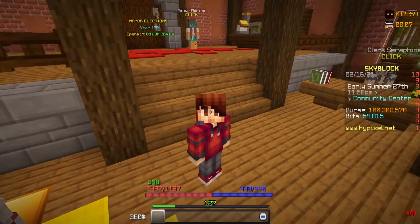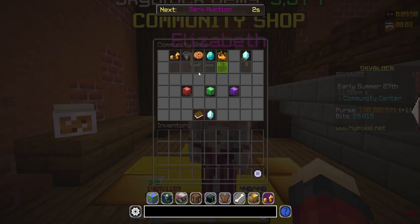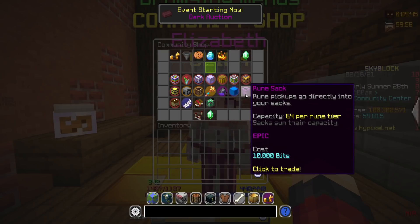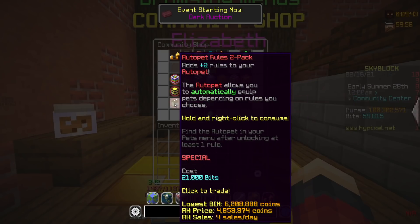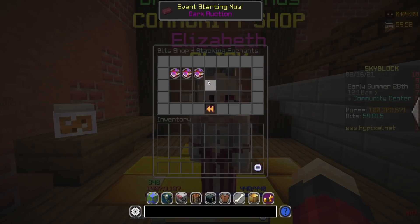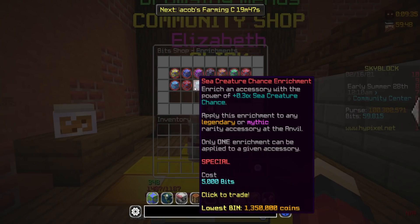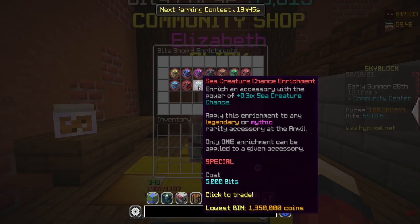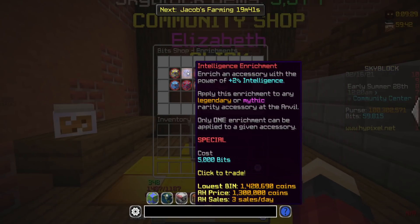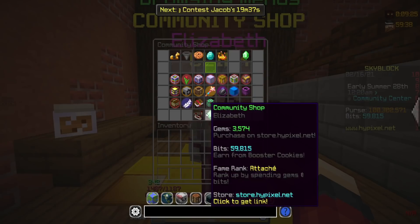Currently I'm in the community center, as you can see, looking at Elizabeth, the community shop. If we go into the bits shop, there are a ton of new items: the block zapper, the rune sack which is very helpful, auto pet rules two pack, the kismet feather, another stacking enchant called cultivating which is really good for farming. We also have a few new enrichments — ferocity, sea creature chance, and attack speed.